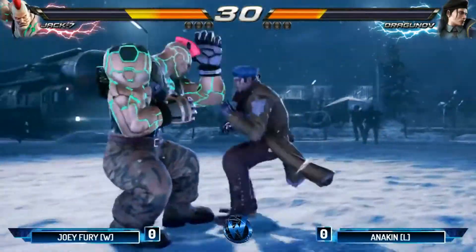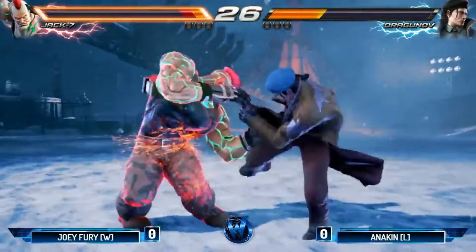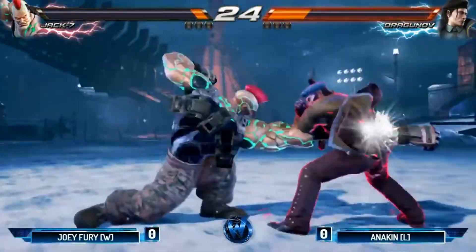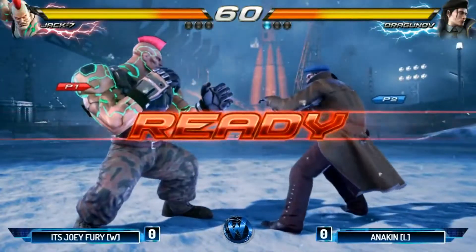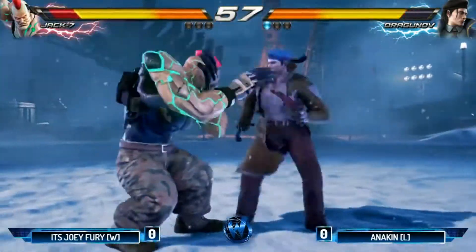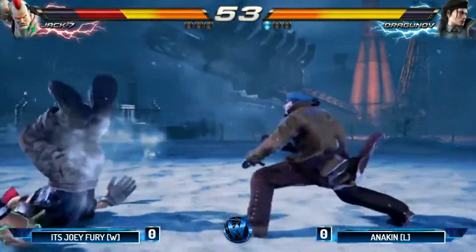Nice pressure here. Mack has also had some experience with Dragunov, so maybe Joey has experience against the matchup as well. Did he press something? He did not. Anakin definitely ready for it, because usually that Rage Art will push back far away for a normal punish, so he went in for a nice Rage Punish there. Here comes the combo now — Anakin, Dragunov, looking good so far.